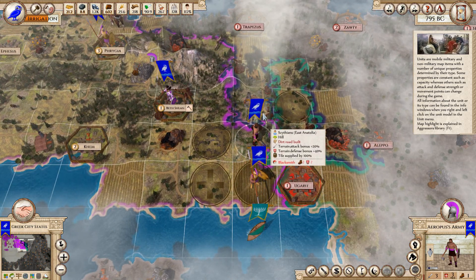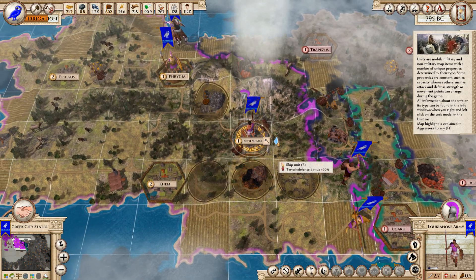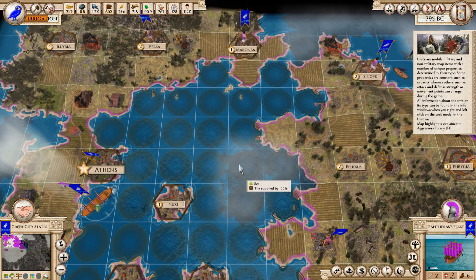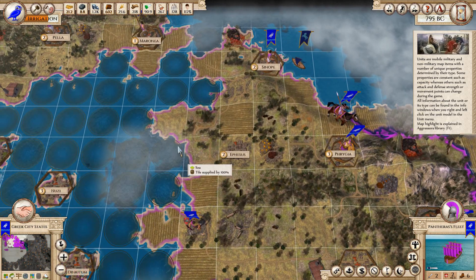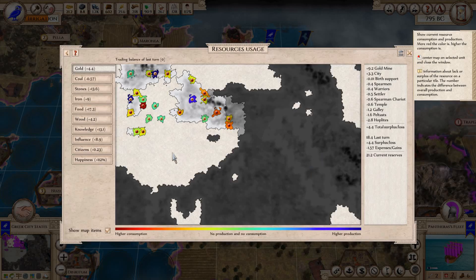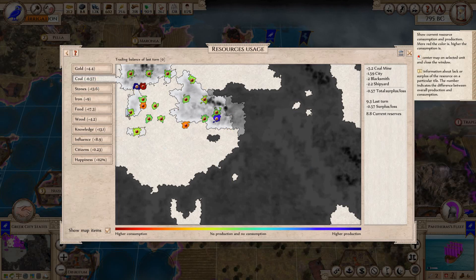There's a temple, there's a blacksmith. Leave him there and we're looking pretty good. We've done our diplomacy. Coal is still a problem. Even though we have now got a second coal mine, we're using it up. And that shipyard right there is killing us.